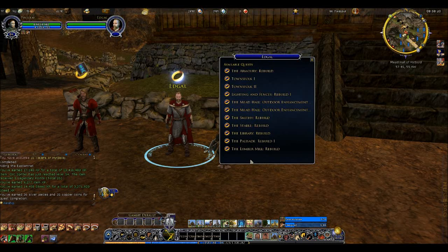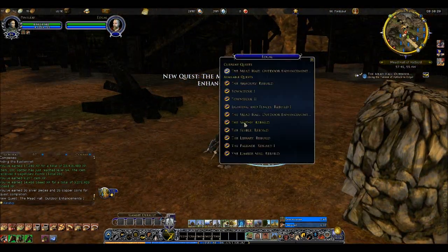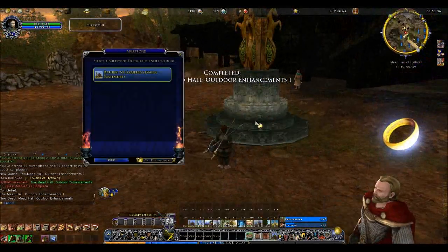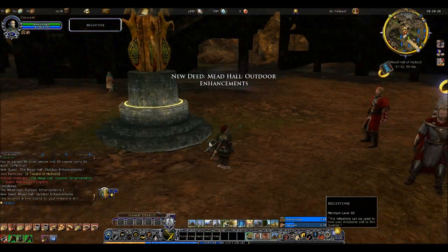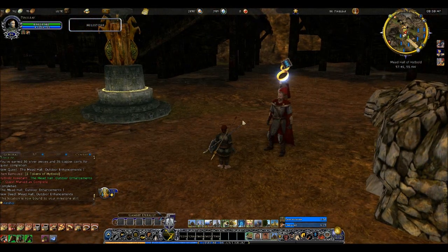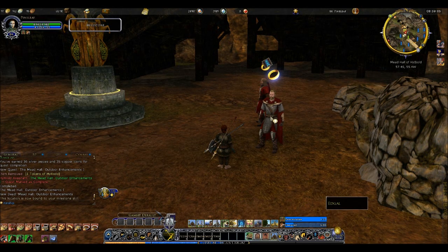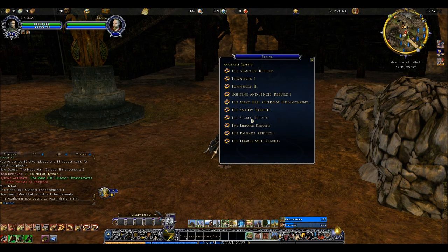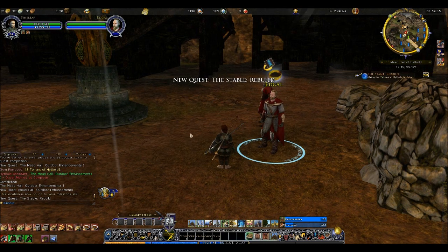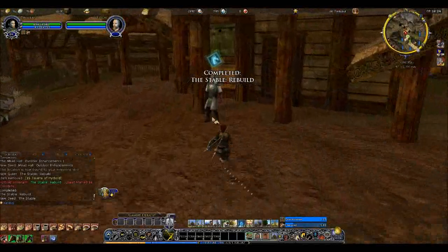I've got some important ones to do here — for example the Mead Hall Outdoor Enhancements 1. When I finish this I get a milestone, which I'm most definitely setting here, since the only other place I might put one is Sutcrofts and I already have transportation there. If you are a non-Warden or Hunter and don't have a good way of getting to the Sutcrofts, you may just leave your milestone there instead to help get around on the dailies faster. We also need to rebuild the stable — that costs 15 tokens. And now we've got some nice beautiful stables, and more importantly, a Stable Master.